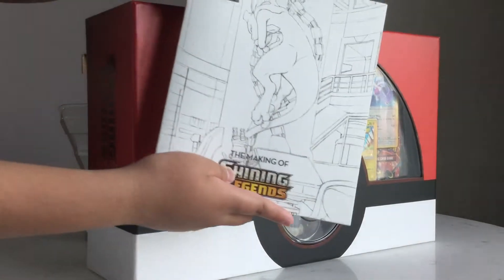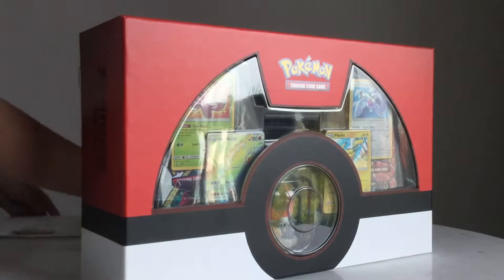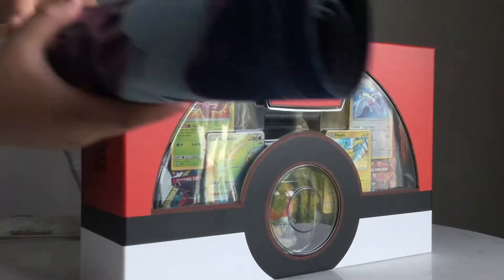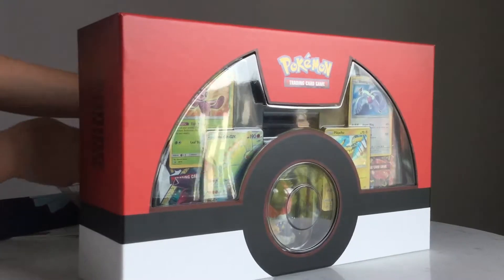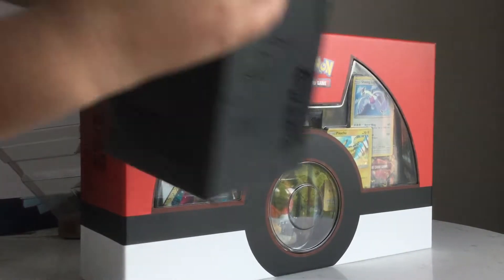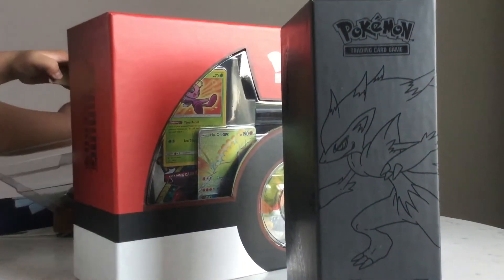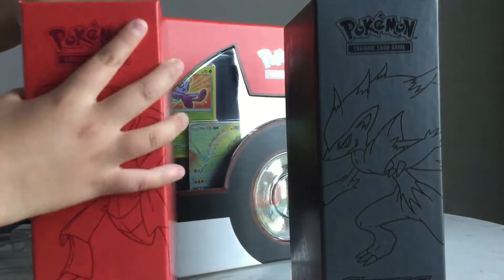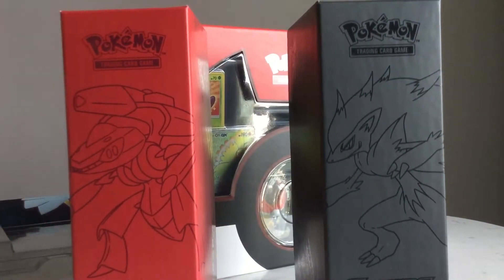Here's a booklet just to colour it in, and here's a playing mat for you to play with. And here I've got three boxes: Zora, Genesect, and Arceus.